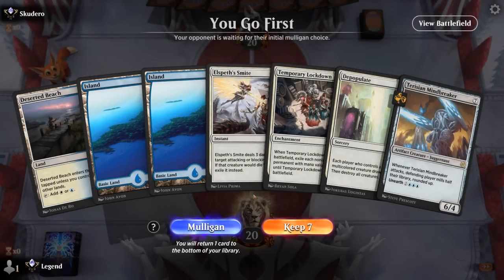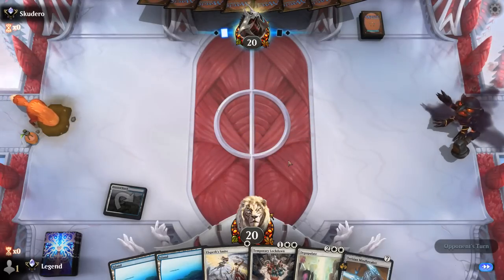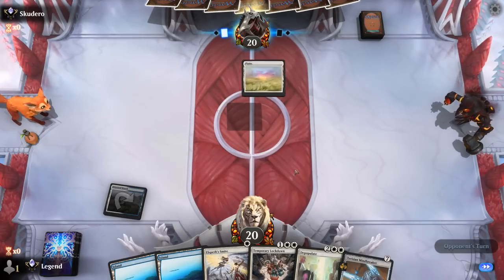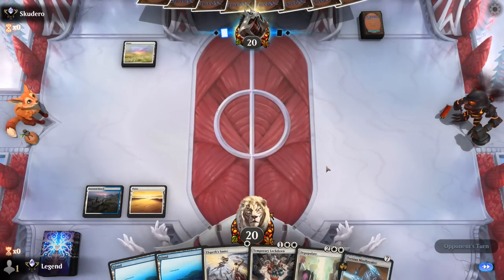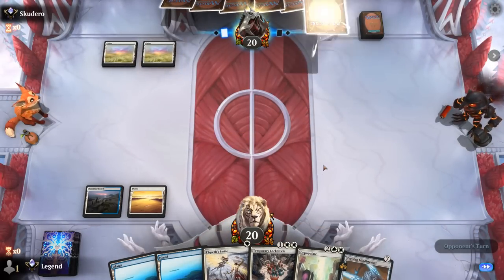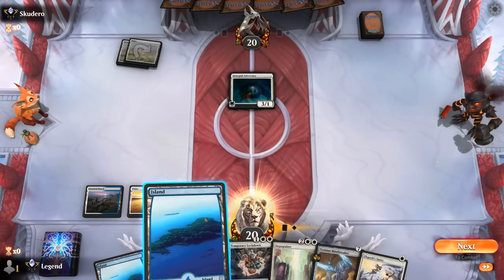Game 3 — we're on the play. Hand is missing a second white source and no discard outlet for Mindbreaker yet, but it's not terrible. Better draws include Faithful Mending to discard Mindbreaker; Celestus would be good for mana fixing and another discard outlet. Turn one Plains — found our second white. It's going to be a turn-two Adversary, so mono-white aggro. All these sweepers are quite useful. Another Adversary — could just take the hit. I think I still Smite here and then I'm not in a hurry to play Lockdown.